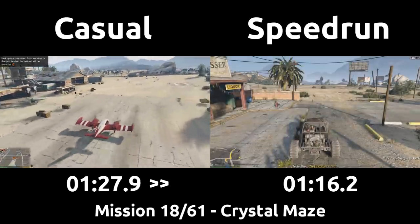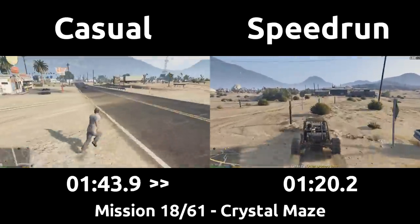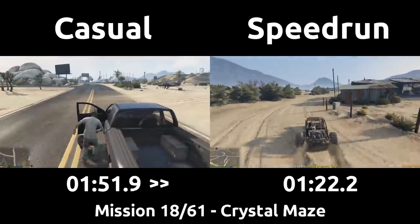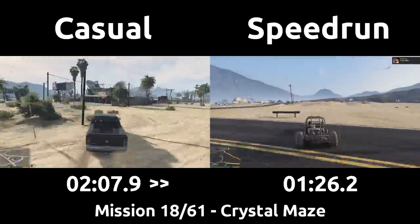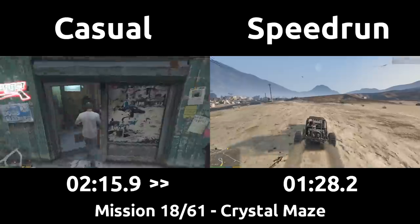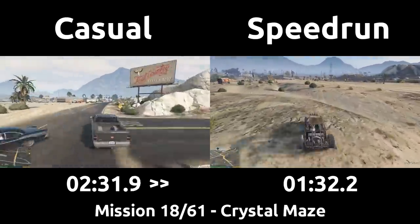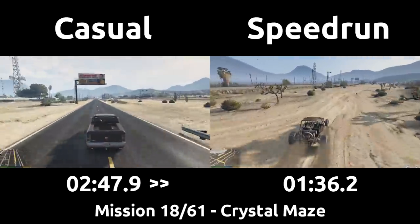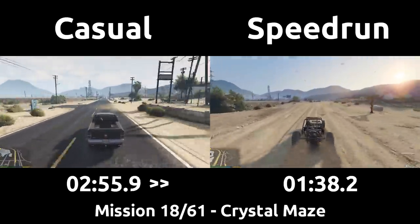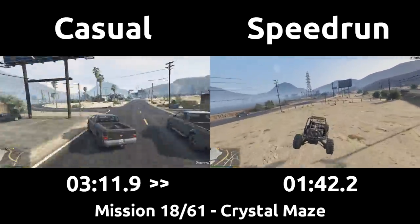The speedrun took a direct route over the hills to the bar and jumps to carry speed into the doorway again, and then immediately heads back the same way directly towards the farmhouse. The casual took the plane over, landed, and grabs a random truck to finish the distance to the bar, then uses that to drive over to the house. I'm going to keep the casual fast-forwarded as they follow the yellow GPS over to the next part of the mission. The speedrun is going to approach from the other direction, and will be paused for a moment to watch the casual.